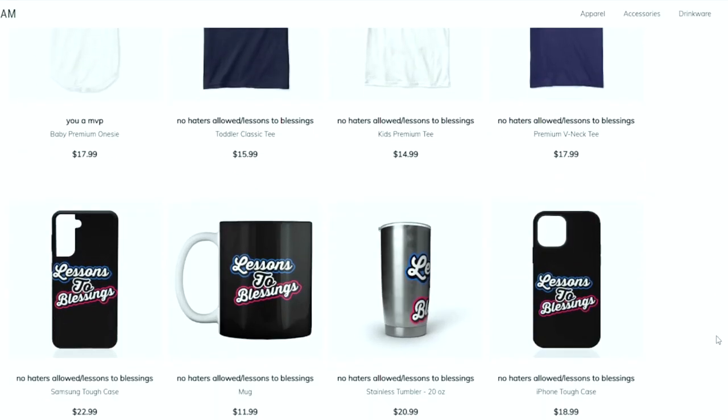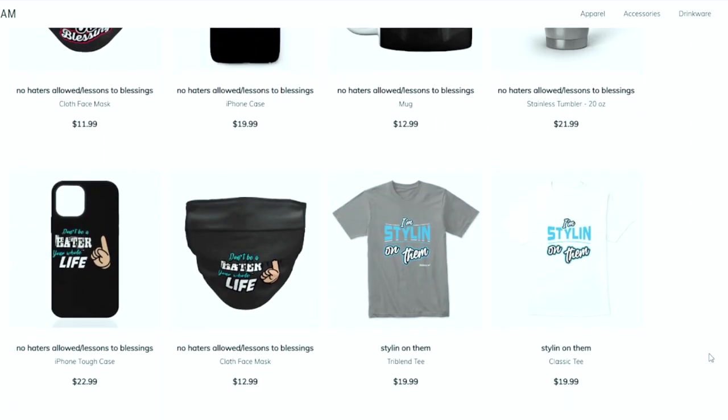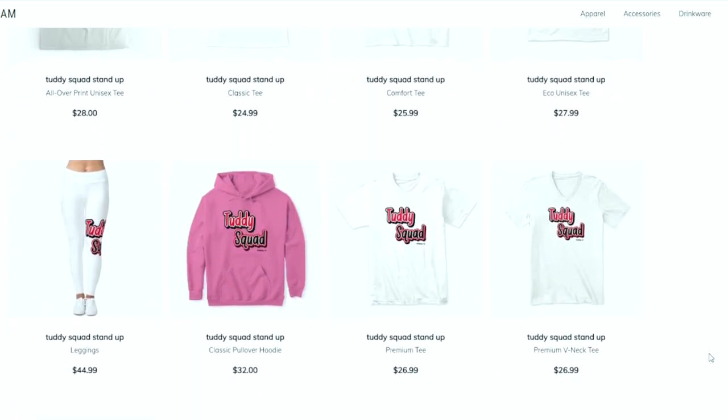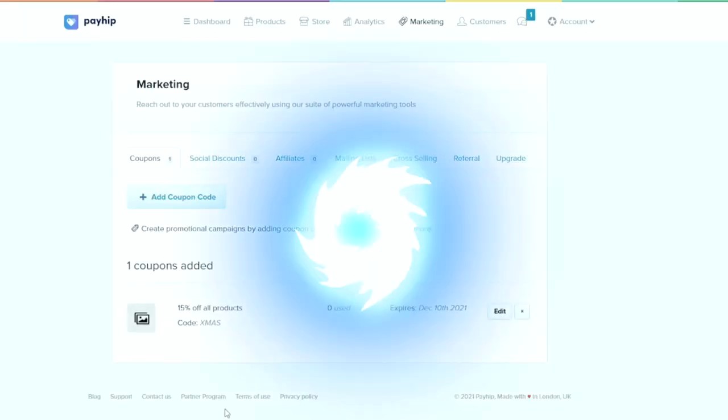This is your one-stop shop for all Madden needs. Whether you're looking for some fly merchandise, you're looking for ebooks, you're looking for a Patreon membership, or you just want to become part of the Tutty Squad. I appreciate all the love and support. Everything is in the link in the description. Let's get it.